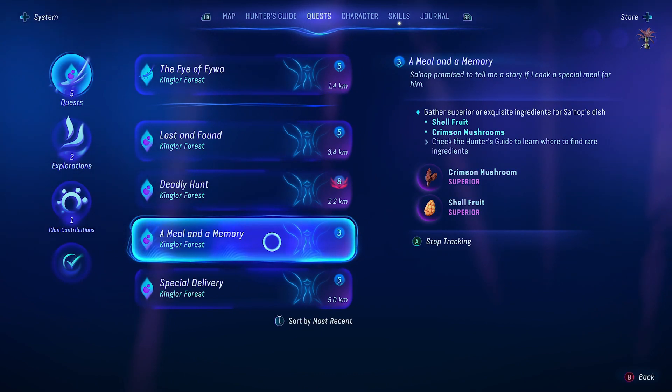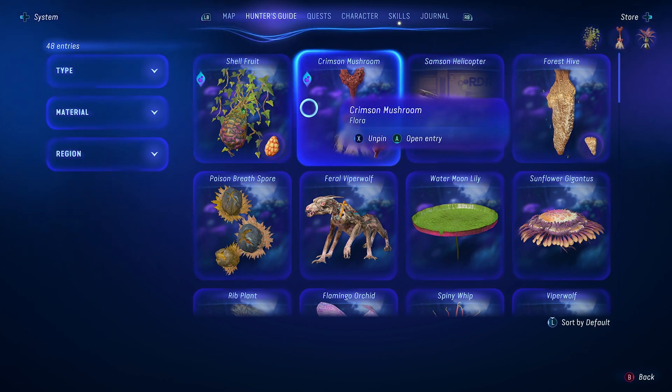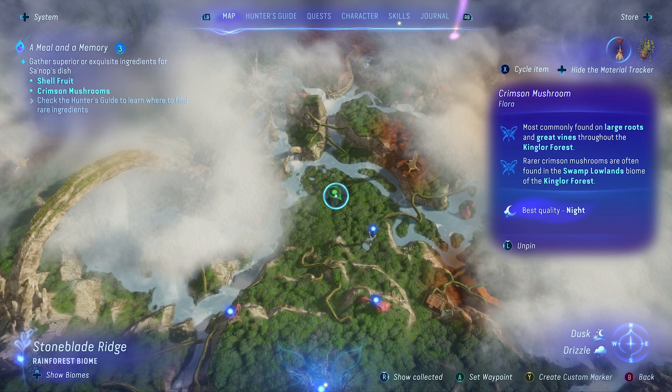I wanna know what this story is. We've got to get superior crimson mushroom and shell fruit — do we have to find the rare ones? Because I don't think pristine is gonna be easy. If we find the rare one maybe there's a bigger chance of it being superior. Best qualities at night. Best qualities in rain. Rainforest biome. Rarer ones often found in the thorny wilds. Rare ones in the swamp lowlands. We're gonna be hunting for rare mushrooms and rare fruits in the next one. But we're gonna leave that video there — that was more Avatar Frontiers of Pandora. I will see you guys in the next video. I hope you enjoyed it. Thank you for watching.